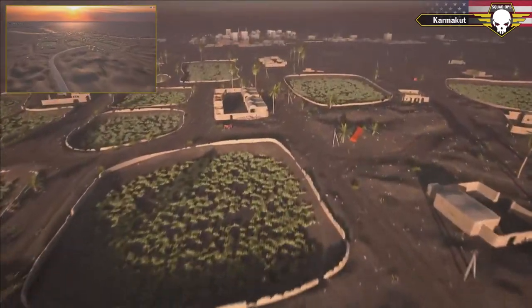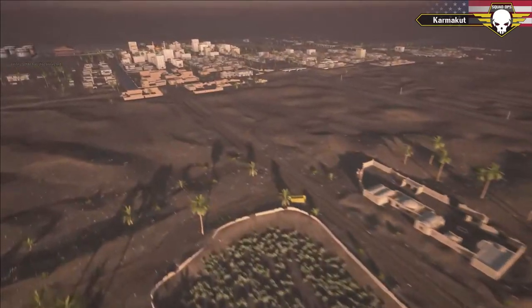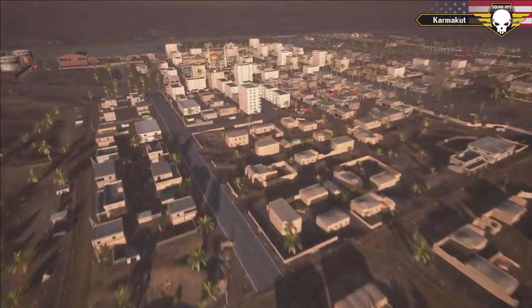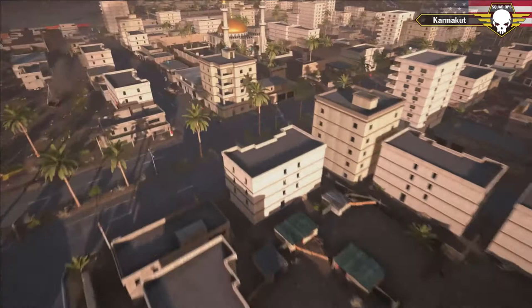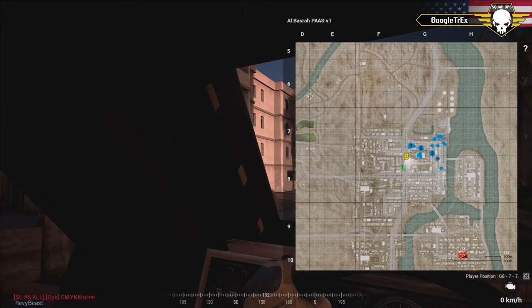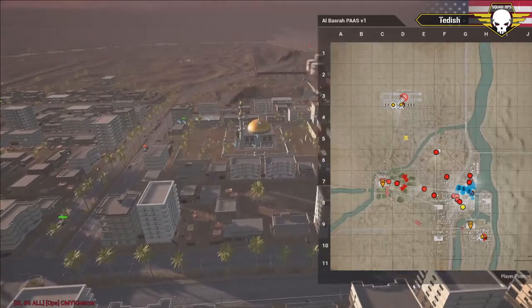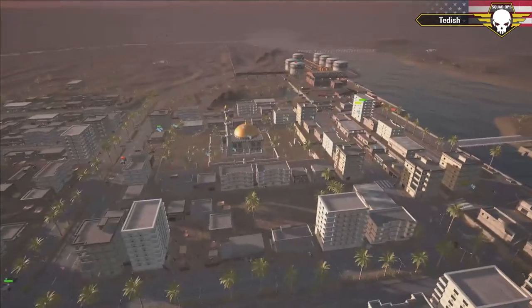It's going to be incredibly challenging for the US to take this point. One thing to know is that the US do get mortars for their assault, so they'll be able to soften up the area — maybe take out the technicals and the stationary Dishka with mortars before pushing on foot. That was their plan. Best Pony was talking about putting a mortar pit on top of a building and raining hell down before getting in there.